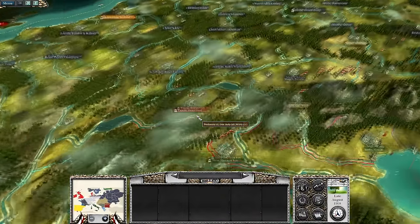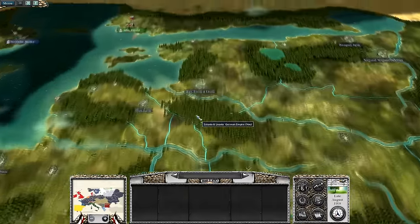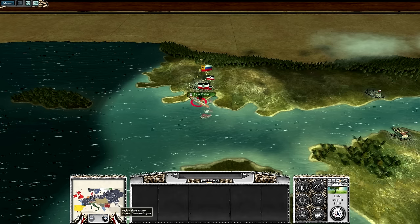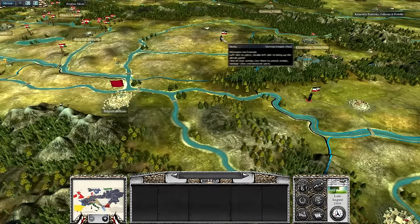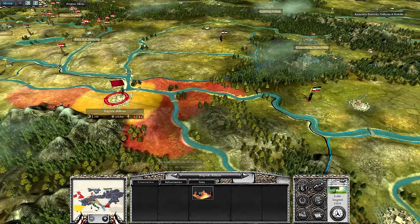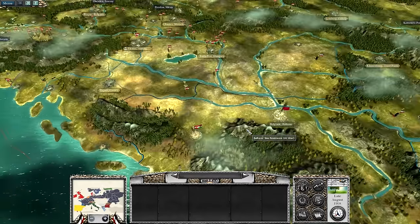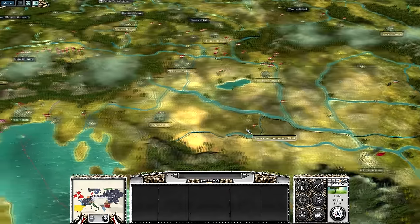Hello everyone and welcome back to this Great War mod for Napoleon Total War. We've got quite a few things going on. First, in the east we've got this attack on Finland which will hopefully be resolved by next turn. Then we have two army groups moving in to finally seize the Balkans and hold Belgrade - not let it slip back into rebel hands, as it did during the incompetence of the Austro-Hungarians.